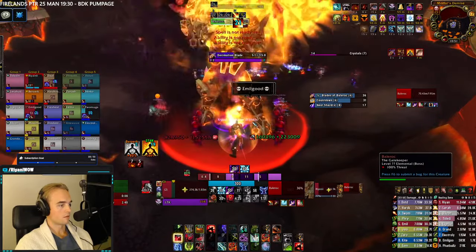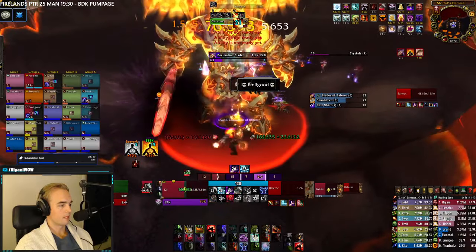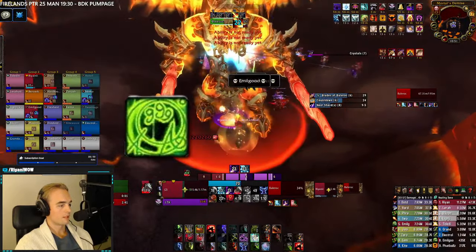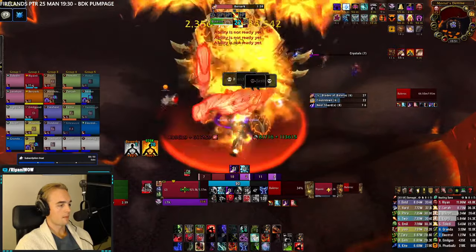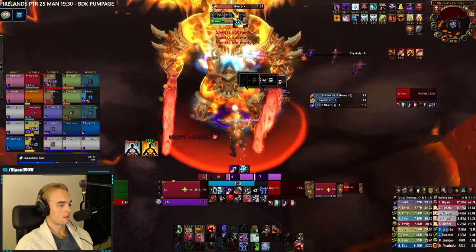Decimation Blade damage goes through all mitigation cooldowns like Wall, Pain Suppression, and Hand of Sacrifice, but it can be dodged and parried, and the damage can also be absorbed by AMS, Paladin Mastery, and shields from Priest. He'll do 1 out of the 2 blades every 47 seconds, and his first blade will always be Infernal Blade.